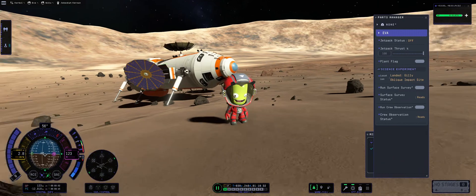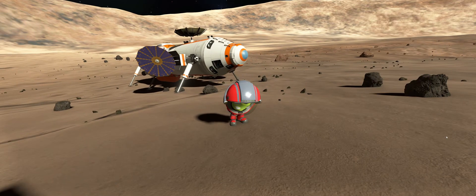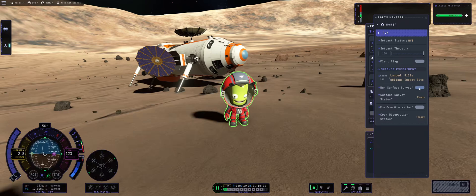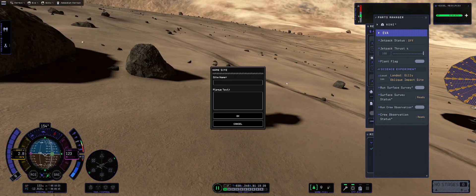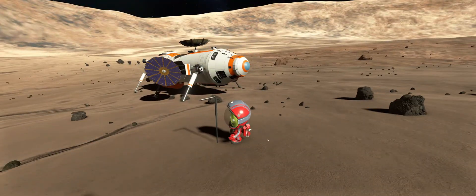We have our Jeb here, who is planting the flag and performing the orbital observations currently, scratching his butt a little bit, dancing and doing all kinds of wonderful things on the surface of Gilly. They're currently taking the surface sample, because that's kind of important, and planting the flag because we need to mark that we have successfully conquered Gilly. There you go.